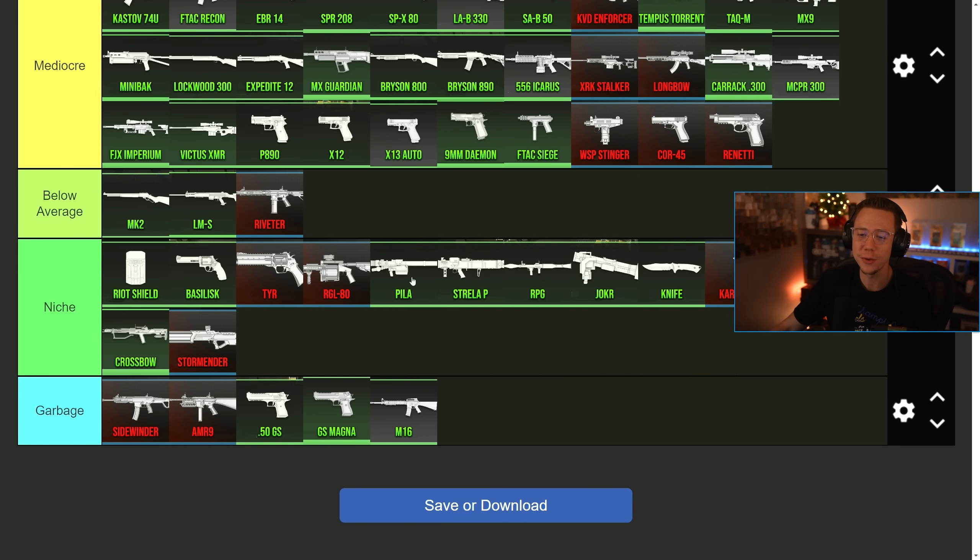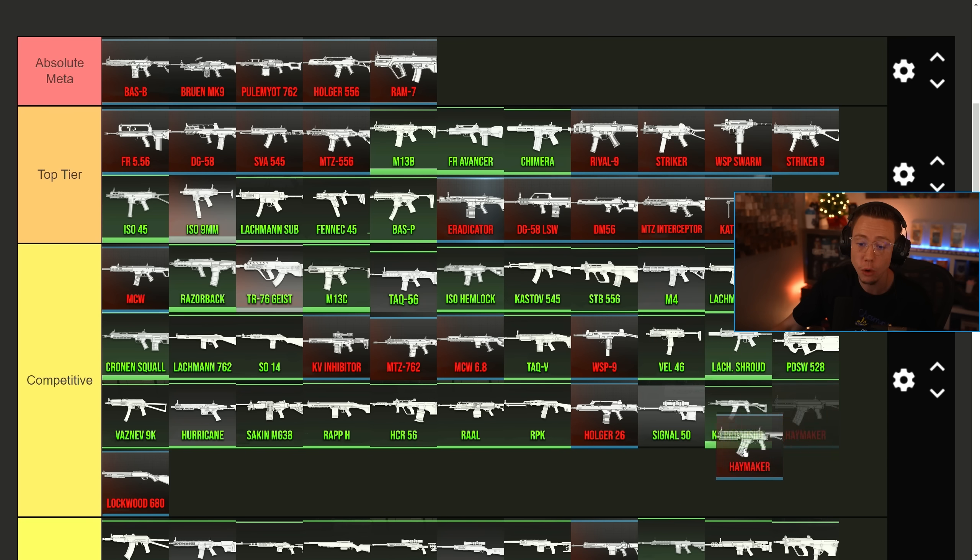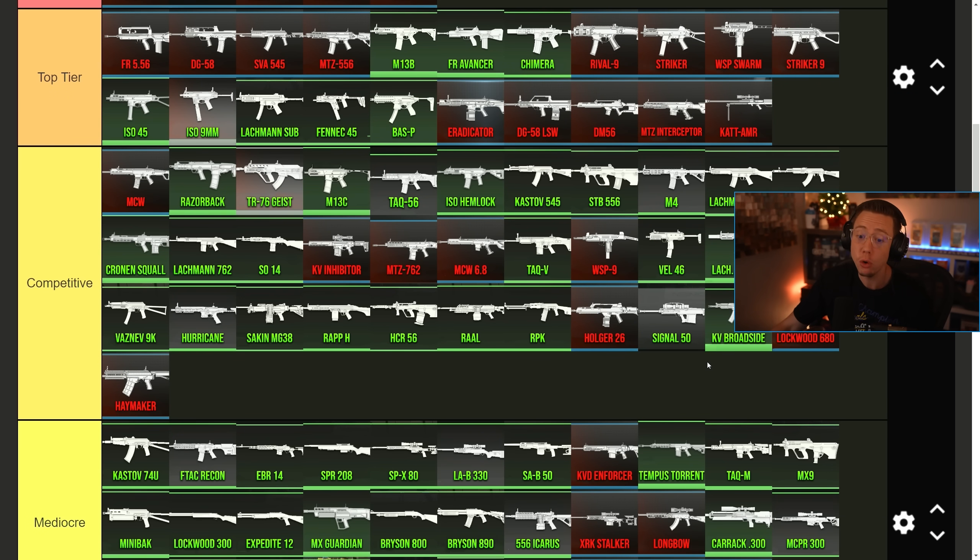The Tier got an Akimbo nerf as well, but you're still only going to be using that Akimbo in niche situations — just like the Basilisk, nothing really changes with that. The Haymaker, the best shotgun in the game by far with its two to three shot kill up close, got a rough nerf. Its close range got kind of murdered. So it's definitely dropping down more into the competitive category with the Lockwood — probably borderline at this point, but you can spam it so the skill gap is a little less there, similar to the Broadside in terms of overall effectiveness.